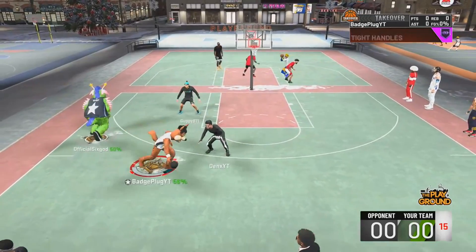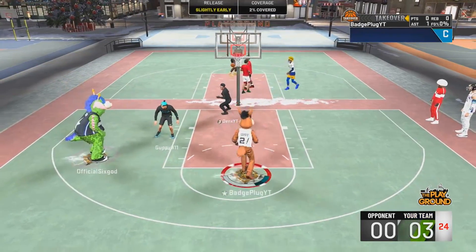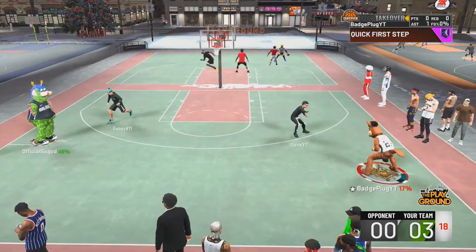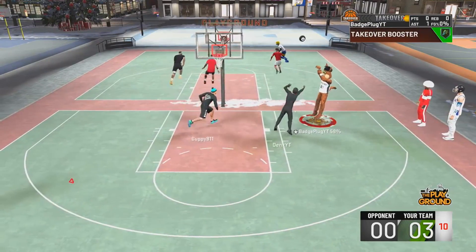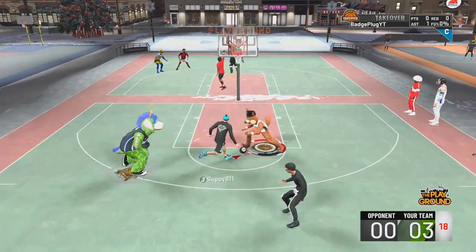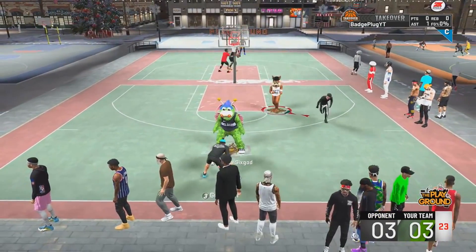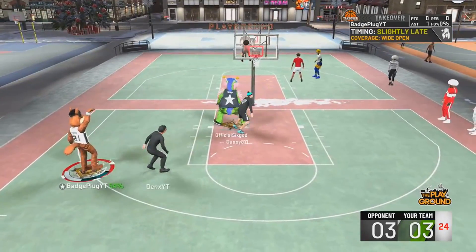The best shooting guard build in NBA 2K20 is the facilitating finisher, around six foot seven, 188 pounds, 81.9 wingspan. It gets 10 finishing badges, 10 shooting, 18 playmaking, and 18 defense. The higher you go in height, almost every build in the game has fewer badges. Every build on this list must have two hall of fame badge categories — no best build can exist without that.